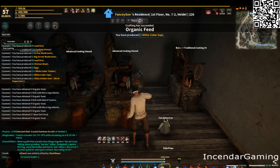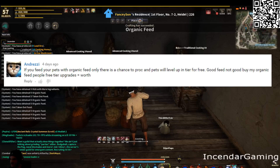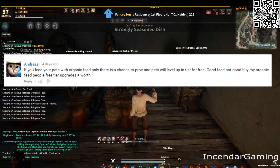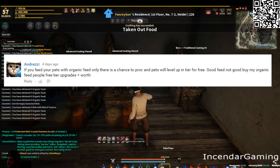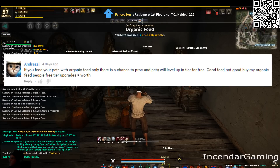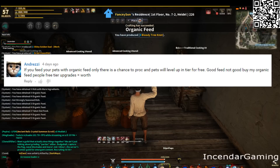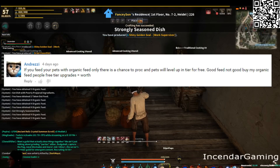The first thing I want to get into is rumors versus facts. Some comments have been saying that organic feed and good feed make your pet tier up early or something. I haven't been able to test that fully — I should say I did test it with two pets, a cat and a penguin, and leveled them solely on good feed and organic feed and it didn't do anything at all. I don't know if these are just troll posts. If anyone can ever confirm something like this, put a comment below. For now I'm really just going to ignore that.